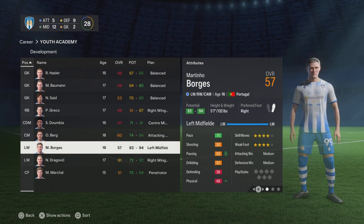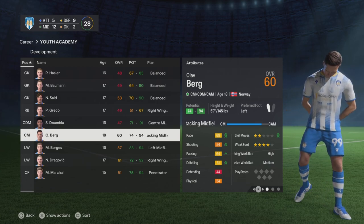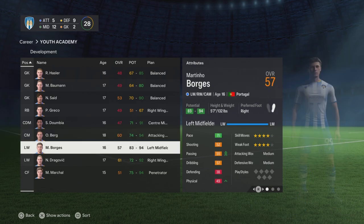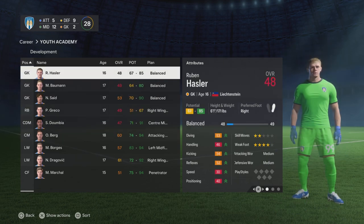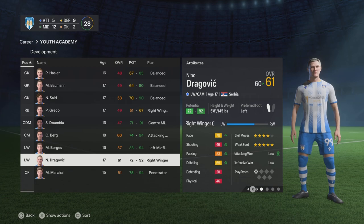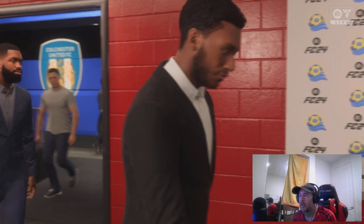To summarise the academy, the three standout players are Berg, Borges and Dragovic. Even if they come through a little bit off balance, we can loan them out and see how they do, and if we don't use them I'd imagine we'd get a fair bit of money for them. It looks pretty promising — we've just got to get some good results and hold on to our job. We'll check back in probably in two or three months' time, so around Christmas, and see how they're getting on.